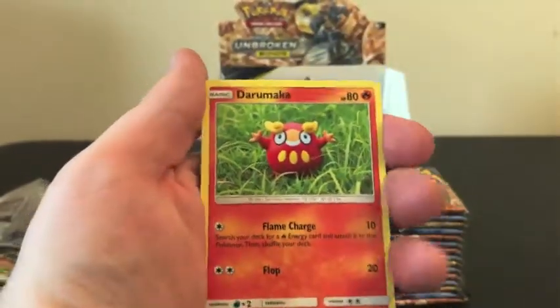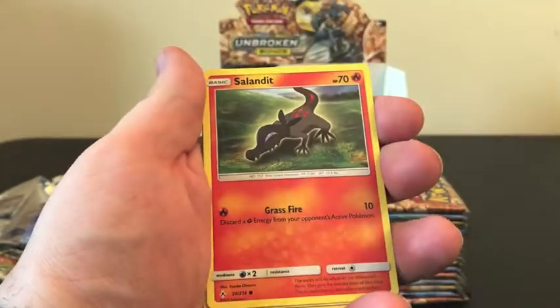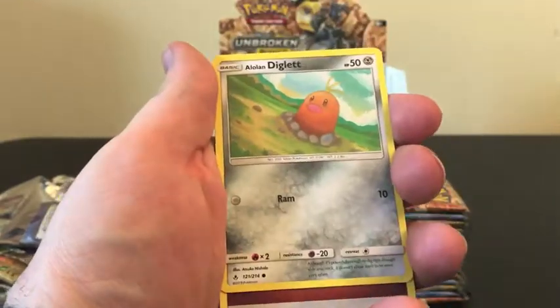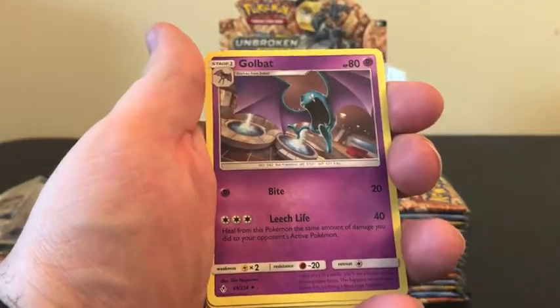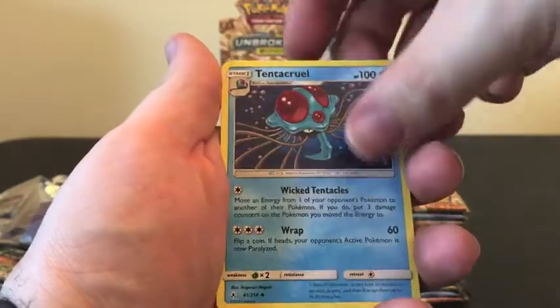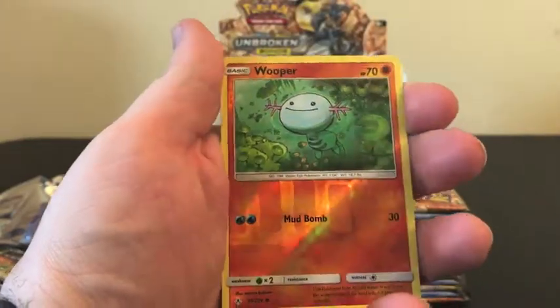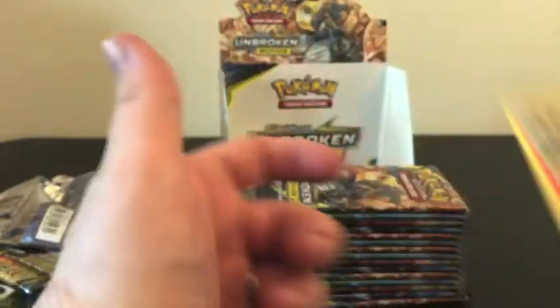We have a Torracat, Sand Isle, Salandit, Koffing, Alolan Diglett, Fighting Energy, Golbat, Tentacruel, Pokégear 3.0, Reverse Holo of Wooper, and our Rare is a Salazzle regular Rare.